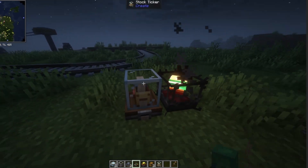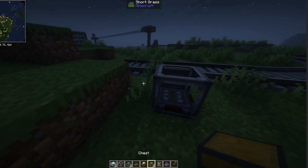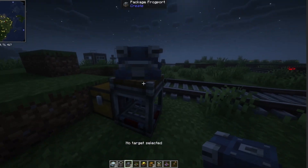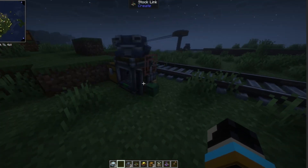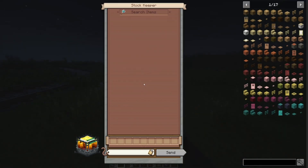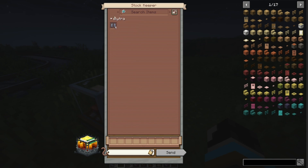First we need a Stockticker. Let's go set up a Frogport and such over here — we need a Packager as well. Over here I'm going to set up this with a chest, it'll have a Frogport on top. Then I put a Stockticker there and it should work. You have to link it with your Stockticker. There we go — now the elytras show up and it says I have nine elytras.